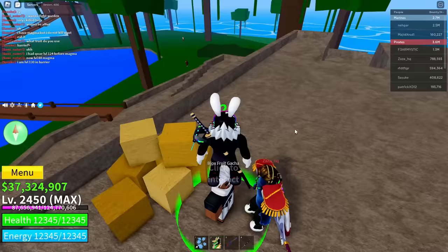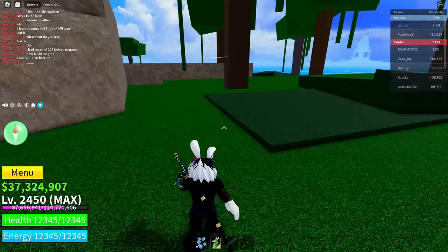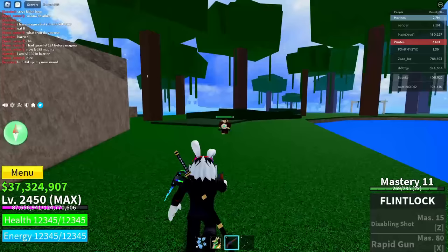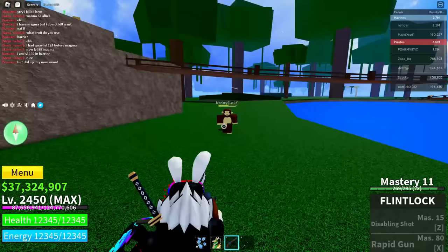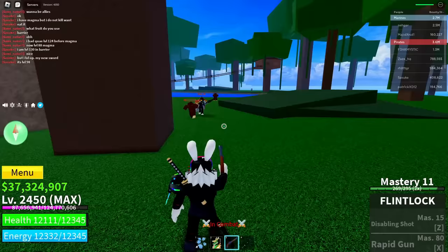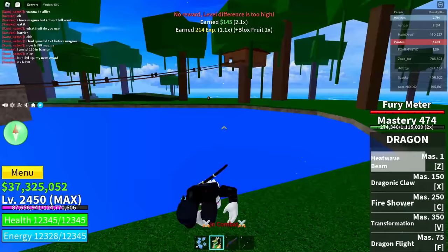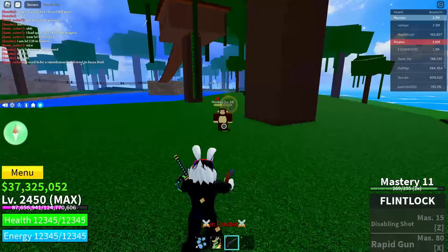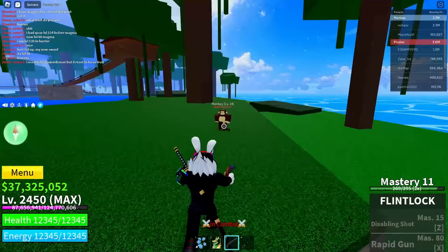Now go over to one of the NPCs here and defeat that NPC using your lowest mastery weapon. My lowest is the Flintlock, so I'm going to use that. You can only use the lowest mastery weapon — you can't lower their health with a different kind of weapon.